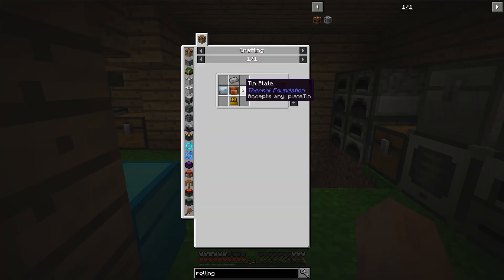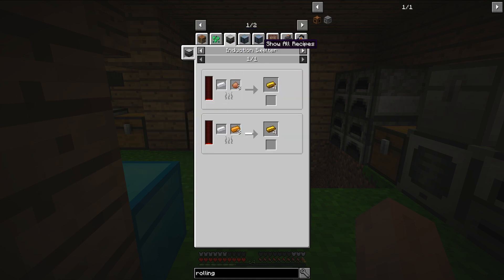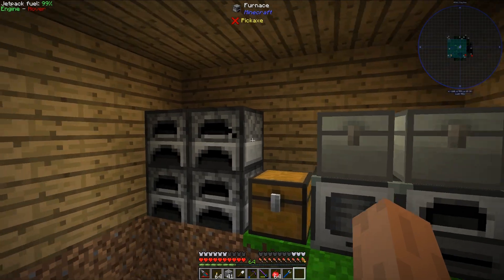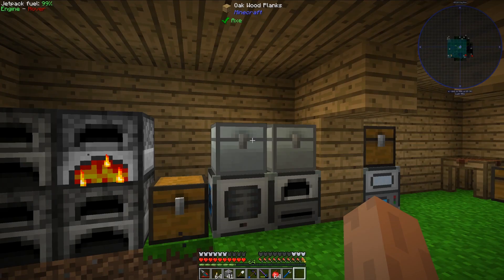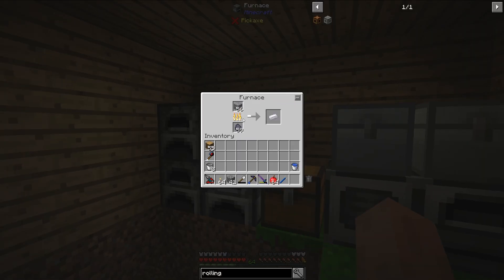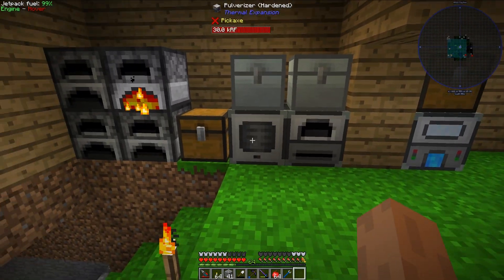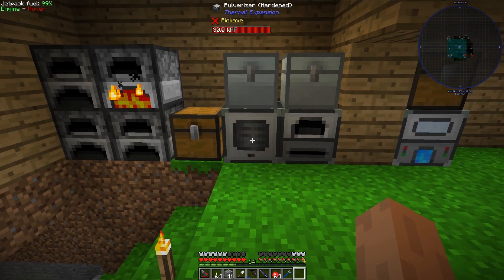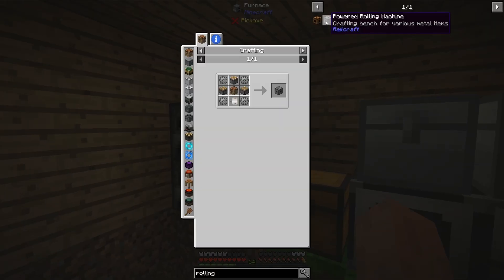The only way I've gotten zinc ore so far is through my void ore miner. To get some zinc ingots, I can just smelt this directly in a furnace — there is no pulverizer recipe. So I'm going to throw all of it into this furnace. I don't need a whole lot of zinc, so I don't need to worry about the yield. If I used an induction smelter with sand I could do some ore doubling, but my main ore processing system — pulverizing then smelting — is already an ore doubling mechanism.